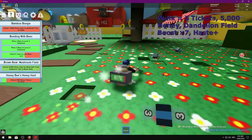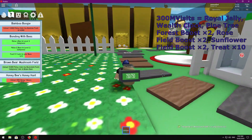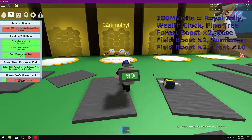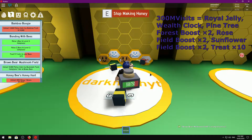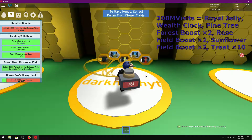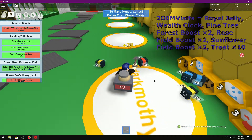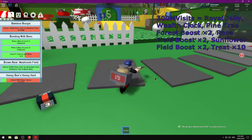The next one is 300MVisits — that one will give you a Royal Jelly, activate the Wealth Clock, a Pine Tree Forest Boost times two, a Rose Field Boost times two, a Sunflower Field Boost times two, and ten treats. Treats are really good for leveling up your bees.